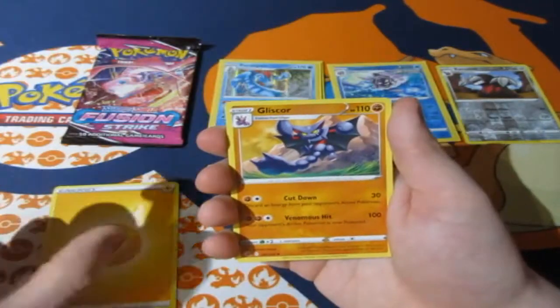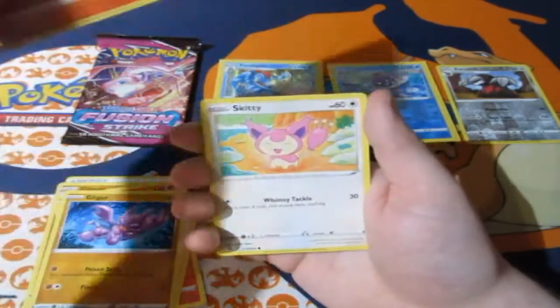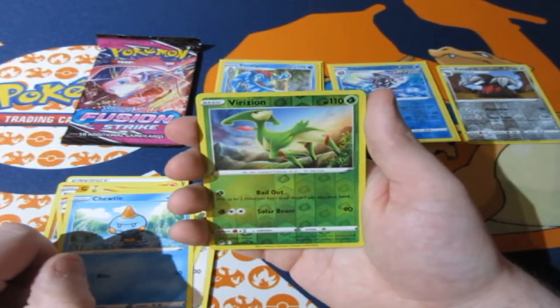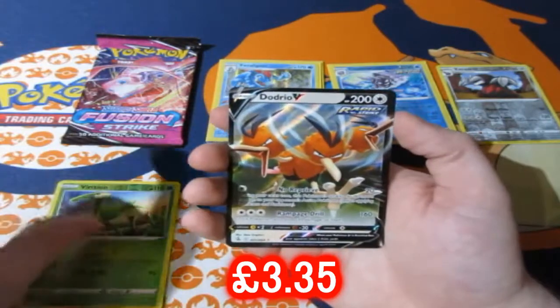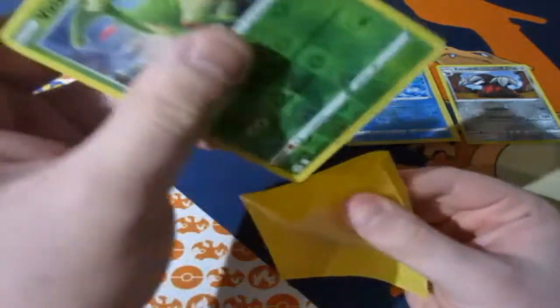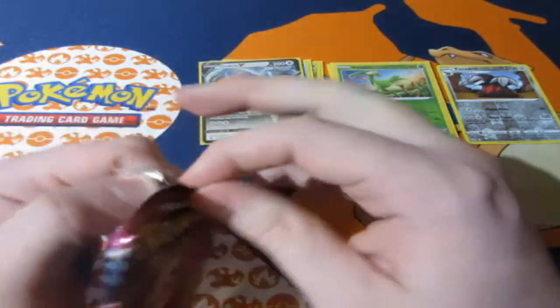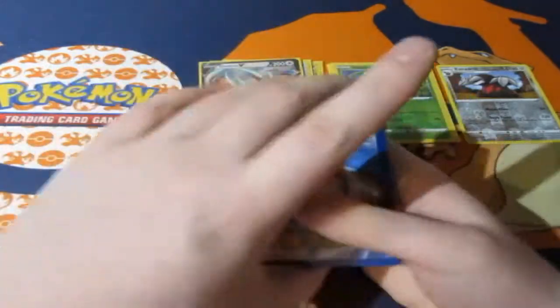Pack three: Lightning Energy, Scolipede, Scorbug, Carkol, Slugma, Skitty, Fling — a great card — Dodrio, and what is that? A reverse foil rare — I think I've seen that card before. Then oh! The trio is getting a card! Dugtrio finally getting a V card — I don't think it ever got a holographic. It's nice to see Pokémon giving some love to these old-school Kanto Pokémon.